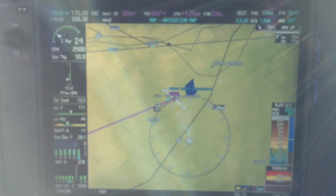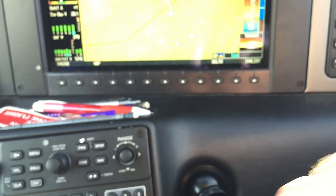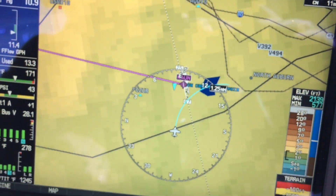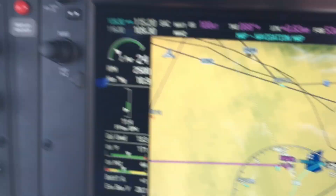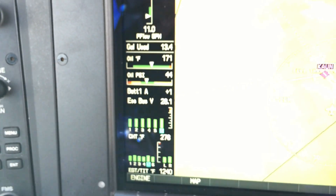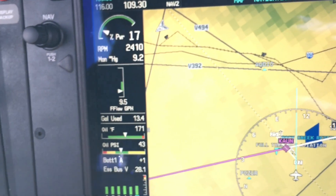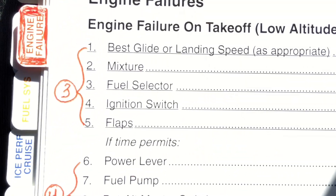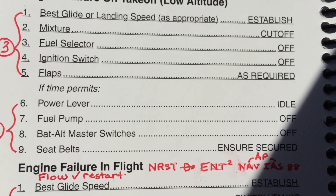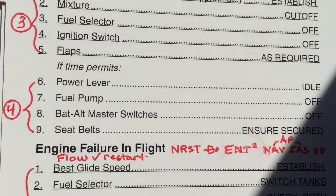We're pretty close to where we want to be, so I'm going to switch back to heading mode and start heading towards our key point. We'd like to be at our key point abeam the 25 numbers at 1,000 to 1,500 feet above the runway. We've still got a lot of altitude because we're really descending with a little bit of power here to keep things warm. I'm going to take a little bit more power off just to simulate something closer to what we would have with power all the way off. We've done our shutdown procedures, and the only thing remaining is battery and alternator master switches off, ensuring everybody's buckled up securely prior to landing.